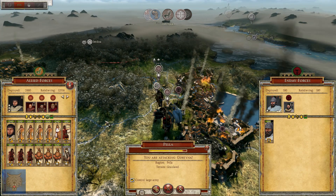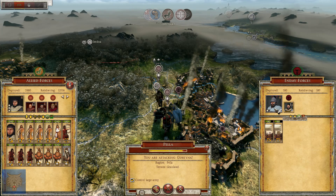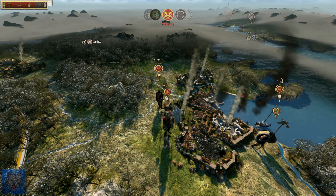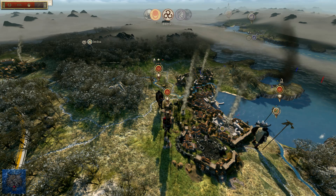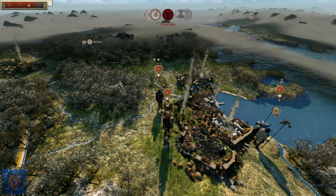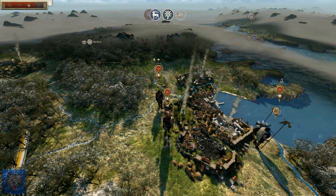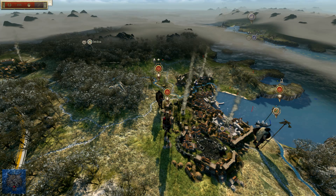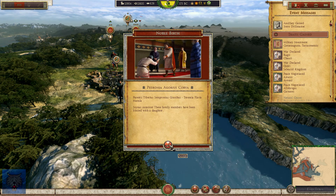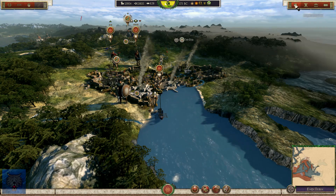I'm going to decline this attack. They've taken it - those bastards! Well, that's a shame as I wanted to take Pella for myself. I wanted to sneak in there. Maybe I shouldn't have declared war. Maybe I should have sat back. Natural causes. And we're still suffering attrition.